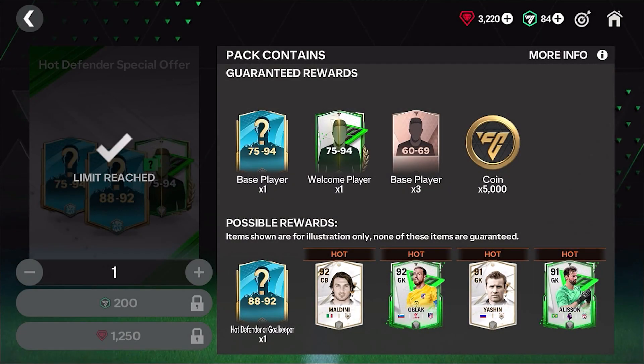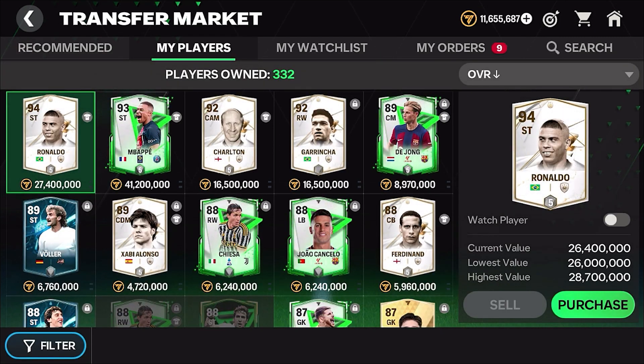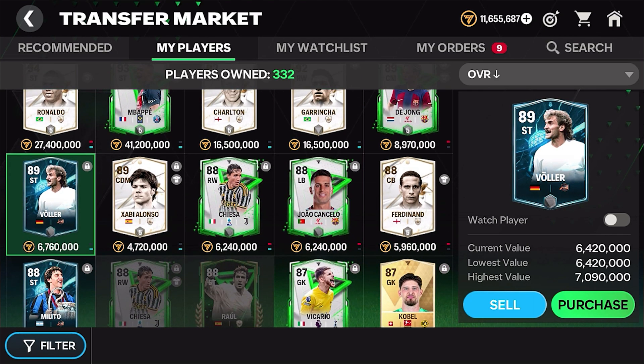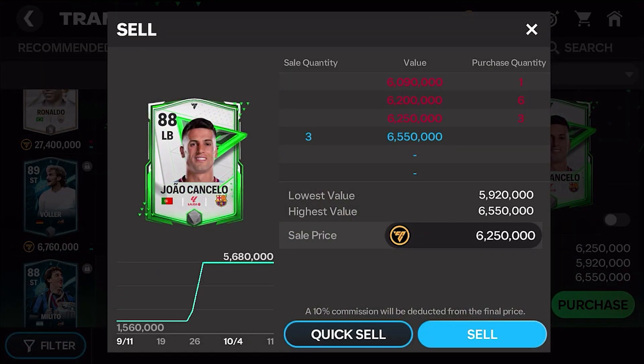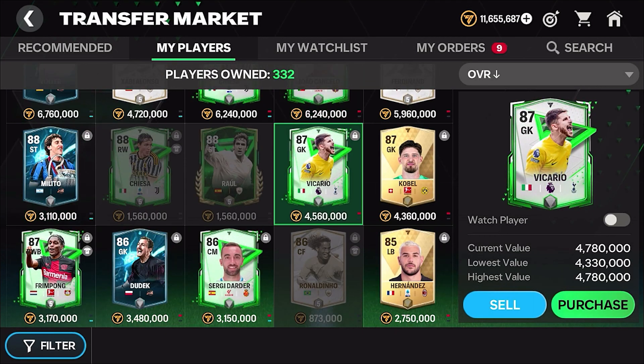We probably got millions and millions of coins out of this pack opening. Let's go over to the market to see the players we got. Our highest rated was Garrincha, then Voller, Kieza, Joao Cancello - who goes for 6 million - another Hero, and a high rated goalkeeper.